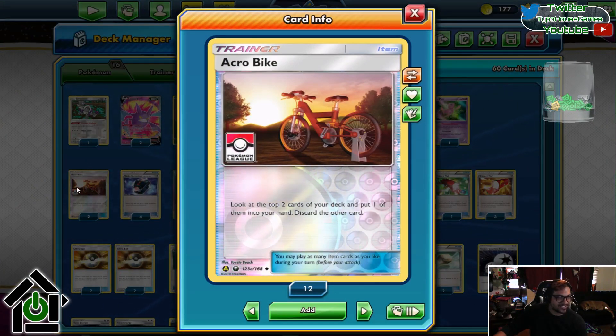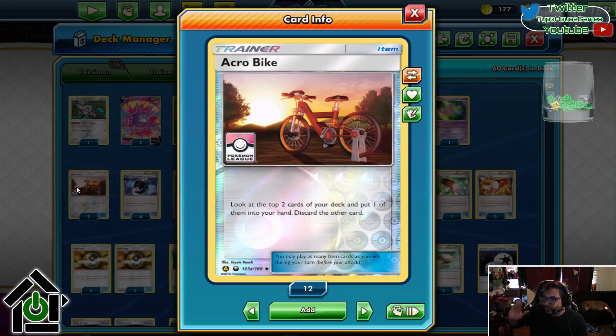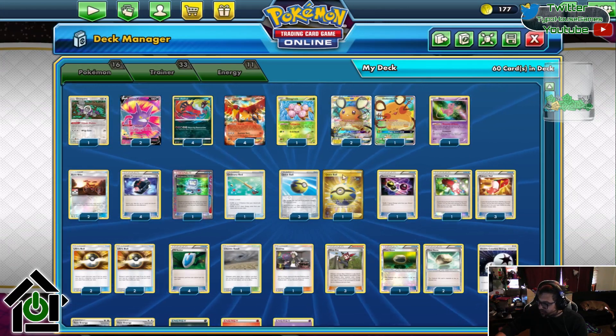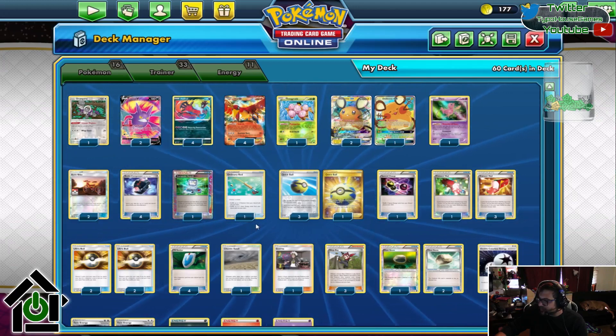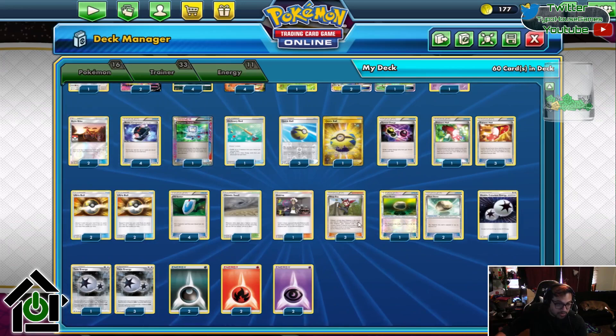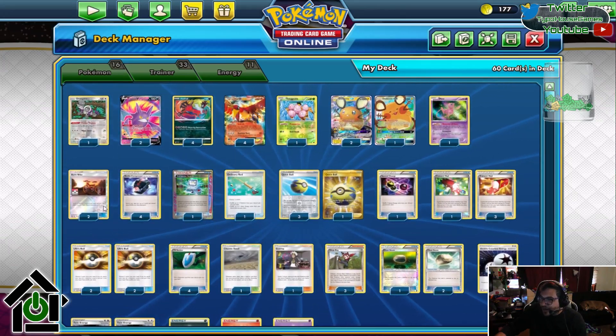Acrobike — because it's busted, I love this card. It's not as good in Expanded as it was before it rotated out, but: look at the top two cards of your deck, put one into your hand and discard the other. There are a lot of cards that you want in the discard — the Ho-Oh, the Exeggcute, all of your energies, occasionally a Ninja Boy. Acrobike is phenomenal.